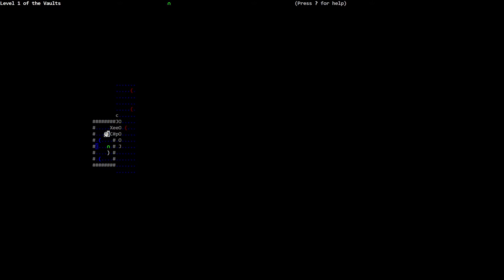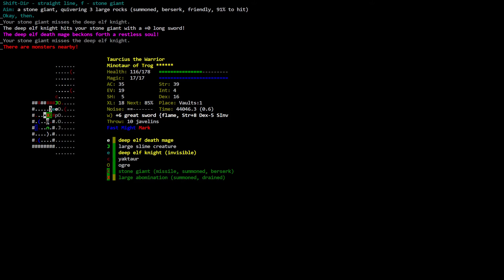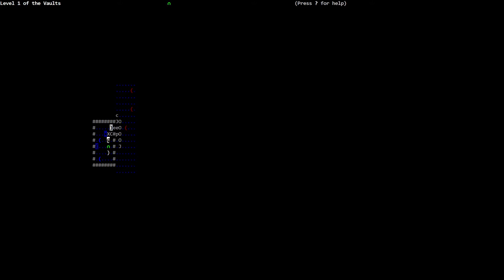I'm going to make my way back down to these stairs here. Your stone giant misses the deep elf knight. The deep elf knight hits your stone giant with a zero longsword. The deep elf death mage beckons for the restless soul. There are monsters nearby. Health at 100 out of 178. Level one of the Vault's intersection. Interesting — this abomination thing is like following me. Don't follow me, man — kill these things!